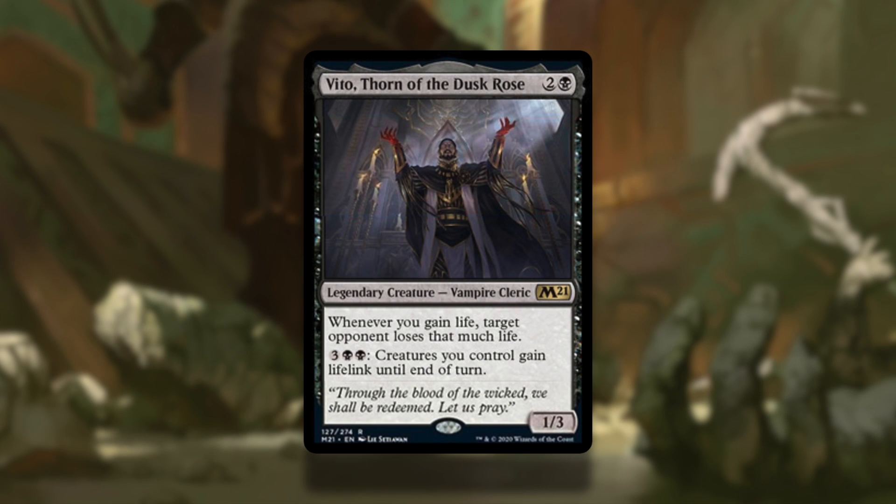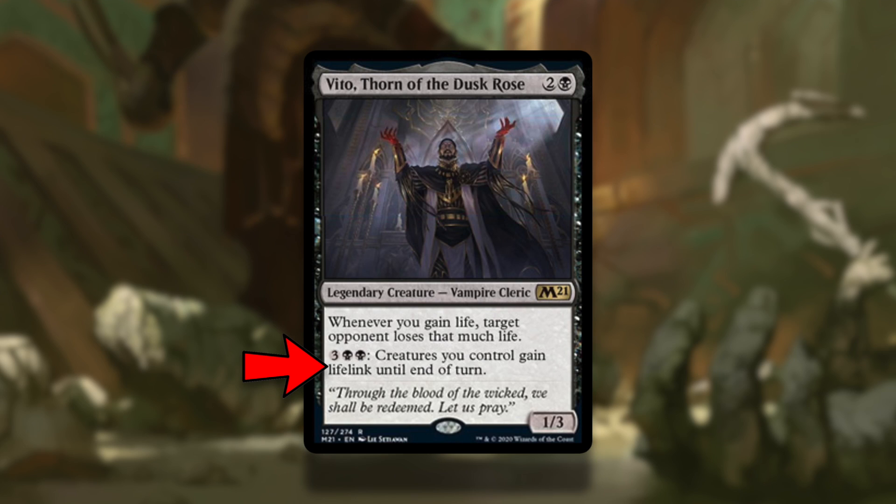Vito, Thorn of the Dusk Rose. So for 2 and a black, you get a 1/3 legendary vampire who can give all creatures you control lifelink for 3 and 2 black.